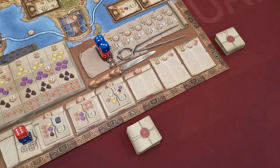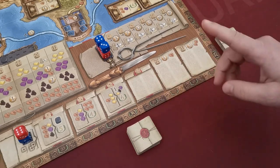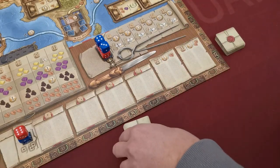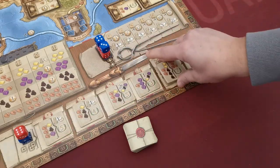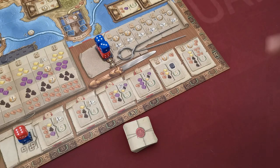After all players have used all of their dice, the round comes to an end. At the end of a round, discard all remaining contracts on the board to the bottom of the special contract stack. Then use any normal contract stack to replenish the board before starting the next round. If there is no normal contract stack remaining to replenish the board, the game is over and we move to scoring.